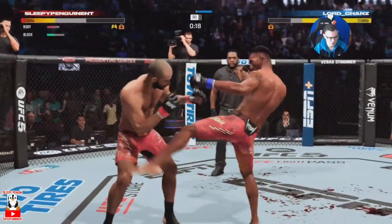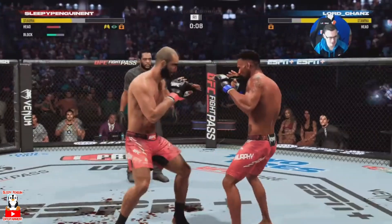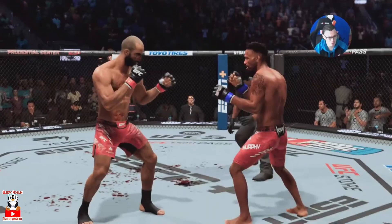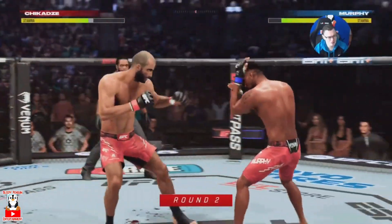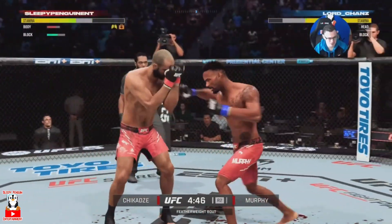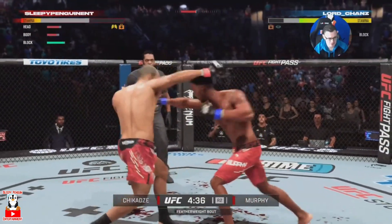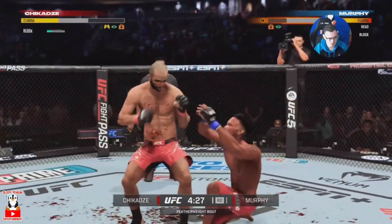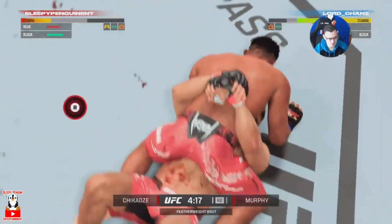We do land a head kick in range, which gives him something to think about. We go for a kick to the body — nothing on it. He digs that hook to the body really well, done it a few times, very nice shot. Round one: fought a little well, got rocked, but he got rocked too and he probably fought the better round honestly. His hook and lead body kick are doing a lot of damage — the exact game plan we wanted to use is being used against us. We land a nice shot and sit him down, looking to finish.